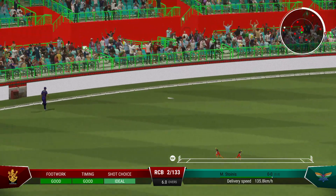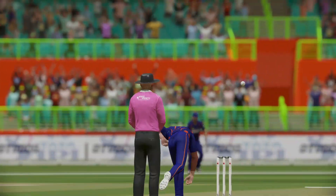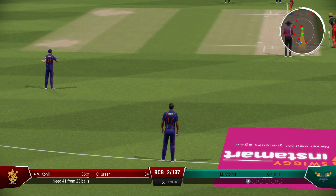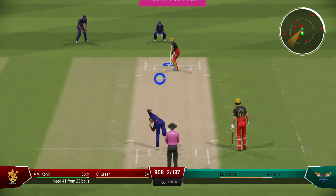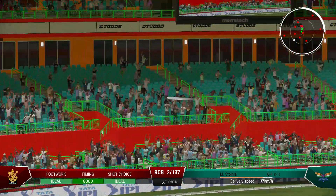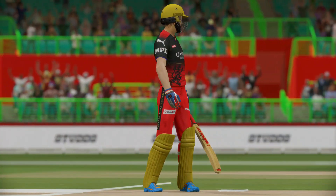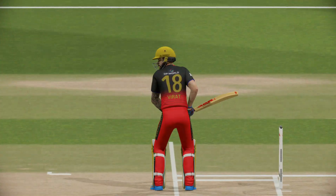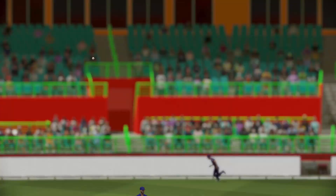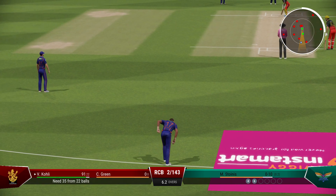Couldn't have hit that any better — the fielder could only pick that up off the boundary rope, punch that away through the covers with exquisite timing. Just need to keep it simple — line and length, roundabout off stump, and that'll force the mistake. Hit that hard, nailed it — managed to get onto the front foot early and just incredible power to loft that one over the boundary. Boundaries are flowing and need to find a dot ball or two to slow things down again.